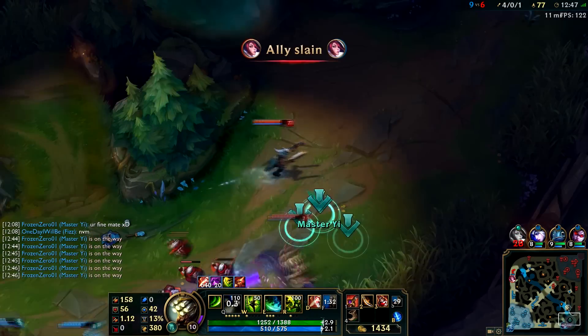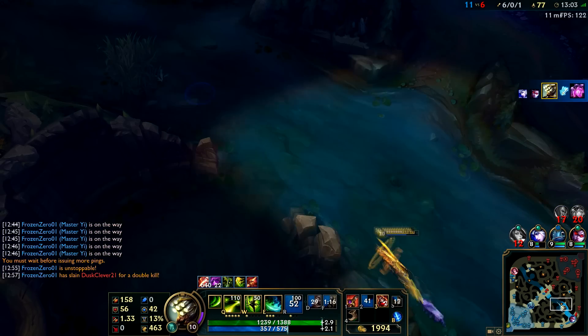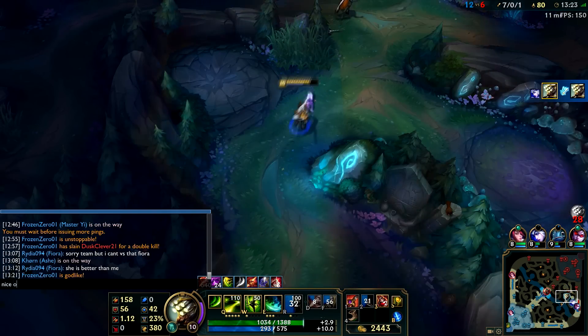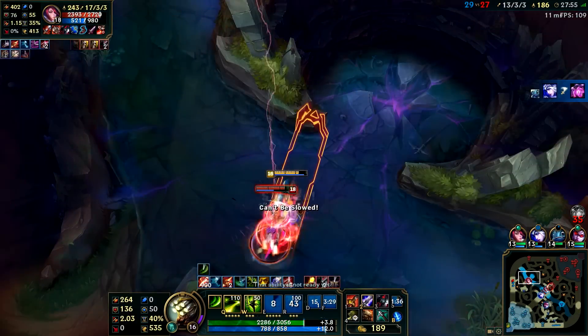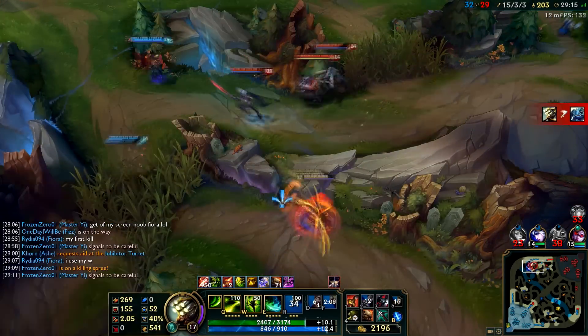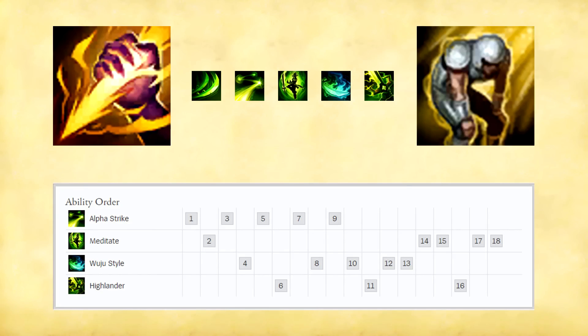Champion description. Master Yi is a very farm-heavy type of jungler that scales up really nicely. He is also very good at split pushing because of his passive and the fact that he can 1v1 pretty much anyone. Also he can use his W to cut down massive amounts of incoming damage from the enemy team, so it's quite hard to focus him down unless you can stun lock him. Overall if you like a farm-heavy, fast jungle style with great late-game potential, Master Yi is definitely the champion for you.